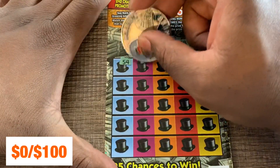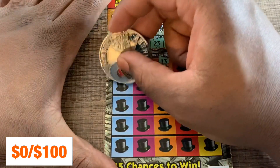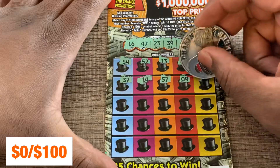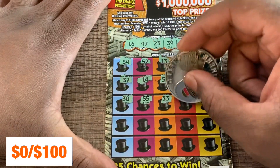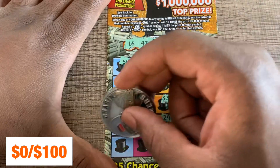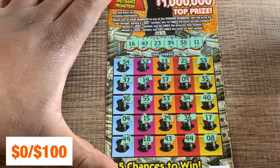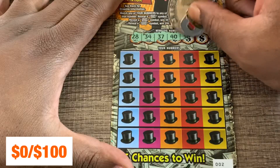Starting with ticket number one: 16, 47, 23, 39, 38, and 11 — that's what we're looking for. We start off with a win... we don't have any 50s up there. 13, 25 — we got 23. Come on, give us a multiplier. Last row for the first ticket: 49, 18, no — 43, 44, and 8. Ticket number one was not a winner. Ticket number two: 28, 34, 37, 40, 56, 27.